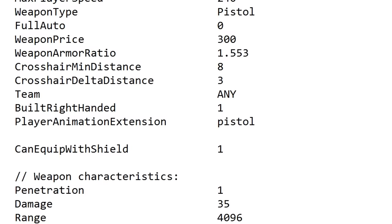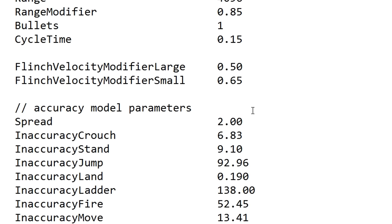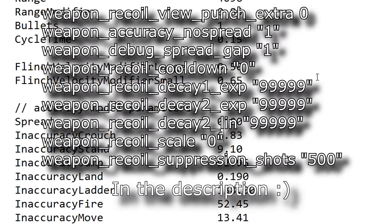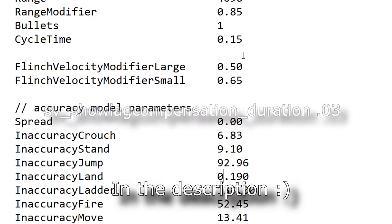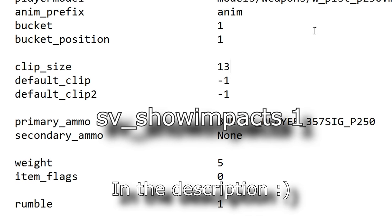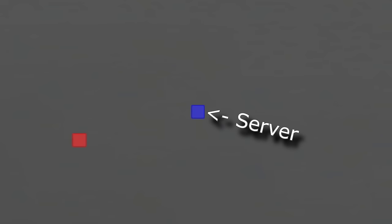It will be on this map if it's with a friend. Additionally, I removed the spread or inaccuracy of the AWP and P250, and put in these commands to remove any recoil or inaccuracy that could occur. This was the timing for SV_lag_compensation, and I used SV_show_impacts occasionally. If the impact is blue, that's where the bullet landed for the server, and if it's red, that's where it landed for the client.